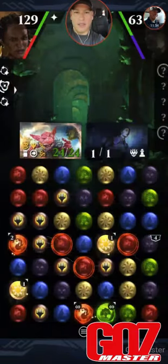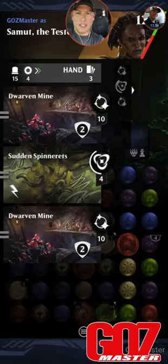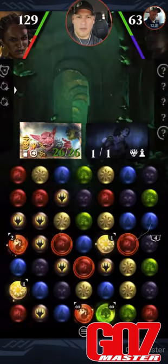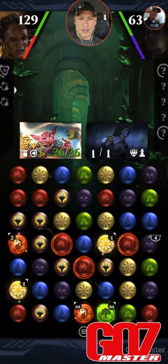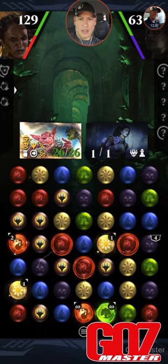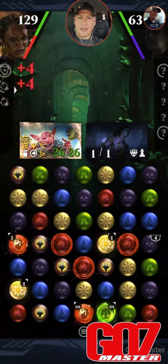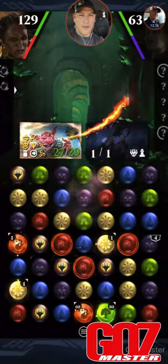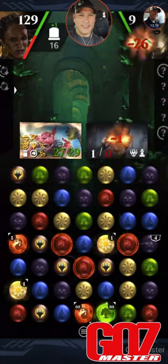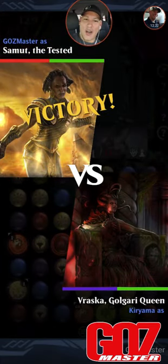Let's give him Double Strike and just end the game. 26 — is that gonna be enough? It's not, so let's give him a bit more. Do we have red or green mana to collect on? Yeah, we can do it. Bam! Is that game? Not quite. Oh, it is! Ha! Yes baby! There you go — game!